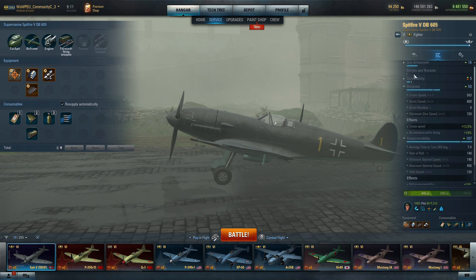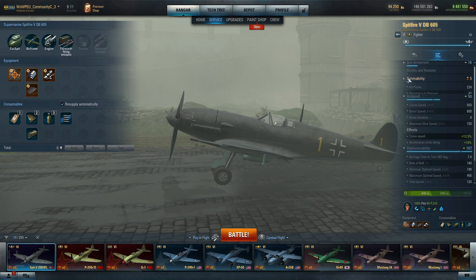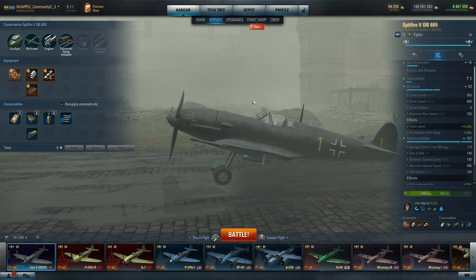Survivability isn't my thing that much anyway. But this build is way quicker than the true maneuverability build. We've lost 4 points of maneuverability here — 107 versus 111 in a true maneuverability build — but we've also gained 10 points in terms of airspeed. So let's see how it performs, and this will be the only build I'll go over in the footage.